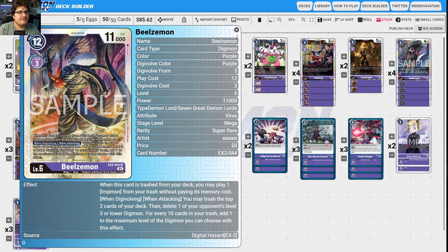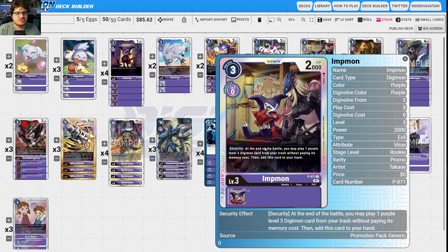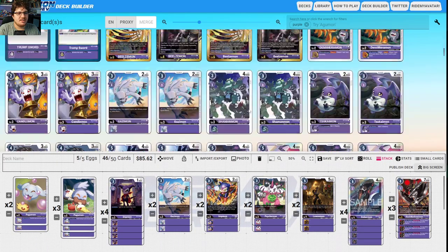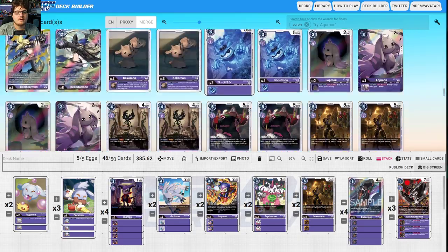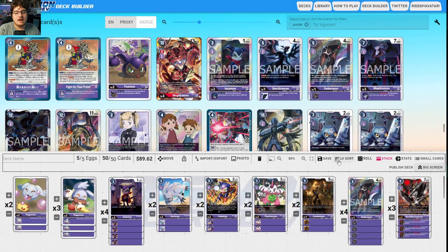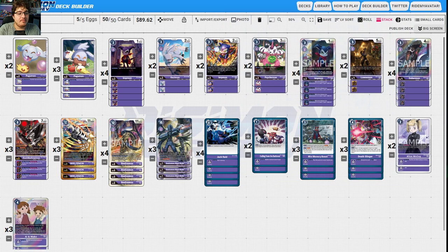When attacking or when digivolving, you may trash the top two cards of your deck and delete one of your opponent's level three or lower Digimon. For every 10 cards in trash, the maximum level you can delete goes up — the highest being level seven when you're nearly decked out. Impe Mon here is key: when this card is trashed from your deck (if it wasn't trashed by its own effect) you may trash three more cards. On play, reveal the top four cards, add one card with Beelzamon in its name and one Aya and Mako card to your hand.